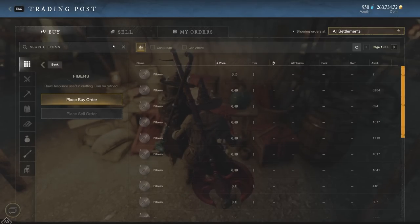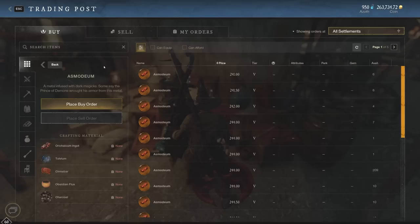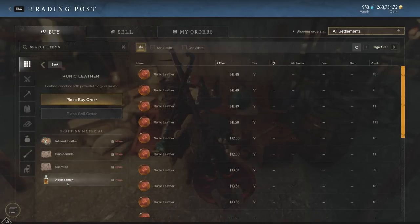Now let's get into the steady income. Getting all your gathering and refining professions to 200 and crafting your daily legendary mats equals a lot of profit. Asmodium is one of the dailies that a lot of people are crafting every single day — it's a legendary material you can craft with orichalcum ingots, tolvium, cinnabar, obsidian flux, and charcoal. Asmodium is selling for about 241 gold right now. You can also look at runic leather: infused leather, smolderhide, scarhide, and aged tannin create runic leather selling for about 141 gold right now. These fluctuate in price quite a bit, so you can stack them and wait for the price to go up if you want to play the market. It is definitely very steady income crafting daily legendary mats and using your cooldowns to everyone's advantage.